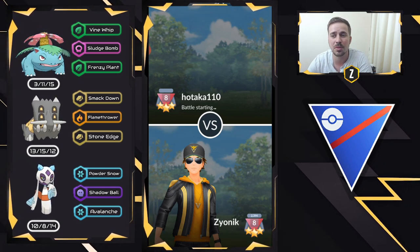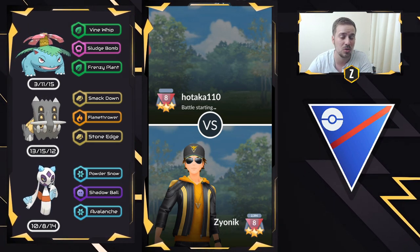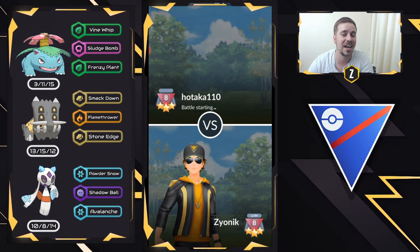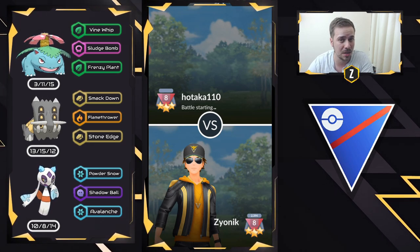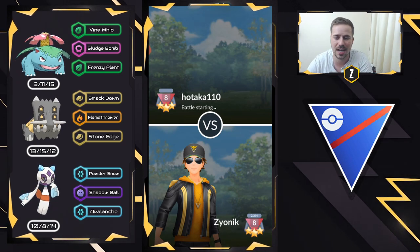Venusaur is running with Vine Whip, Sludge Bomb, and Frenzy Plant. That Frenzy Plant is a community day move, so the only way you can get it is when Niantic gives us another event, or you can use an elite charge TM, or trade as well.